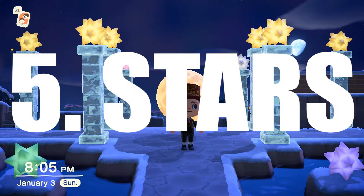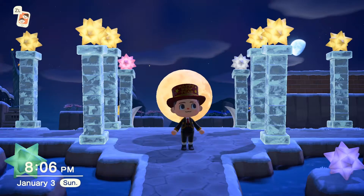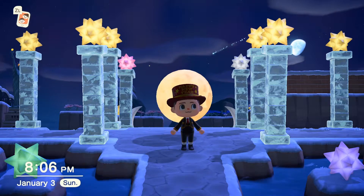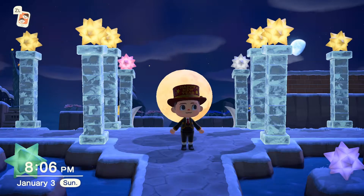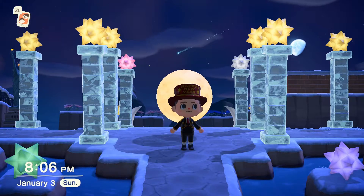Tip number 5: wishing on stars. Sometimes when you have a clear night or when Isabelle announces a meteor shower, you will be able to wish upon stars. Wishing on stars will allow you to collect important star fragments the next day, which are usable in crafting items from Celeste's DIYs.